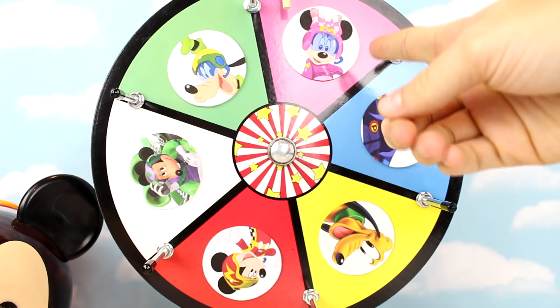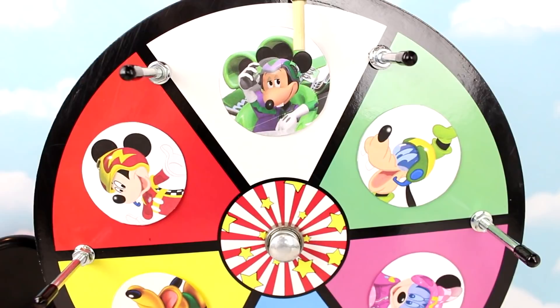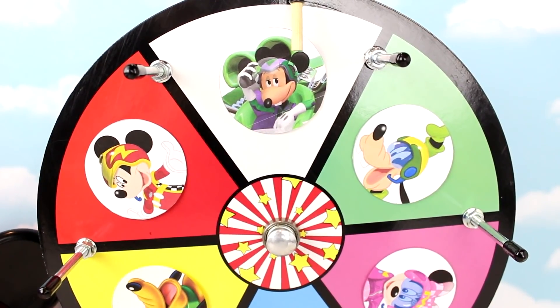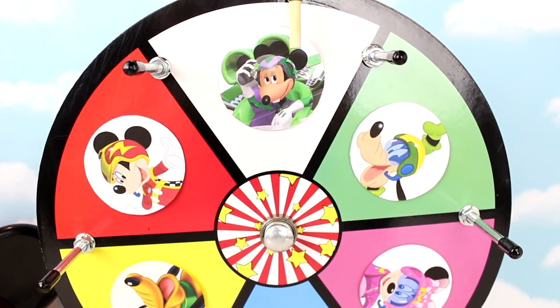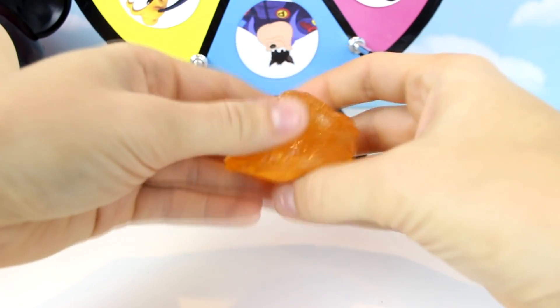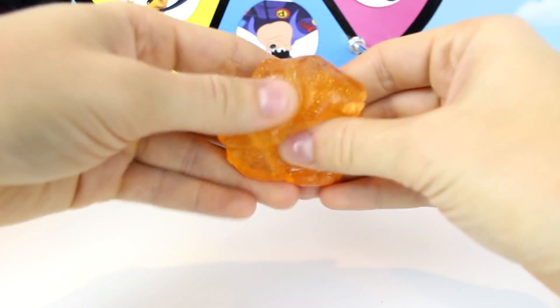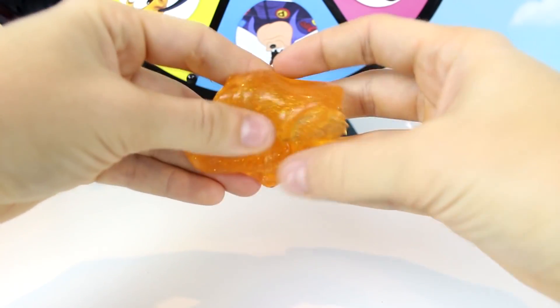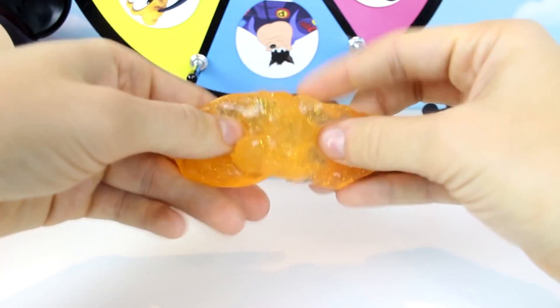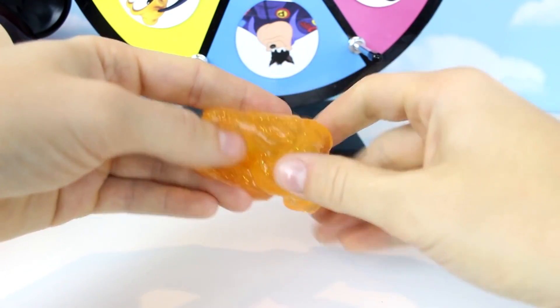It landed on Minnie Mouse again, so let's try another spin. It landed on Mortimer Mouse, one of the bad guys. I wonder what he brought us — can you guys guess? If you guys watch our videos, you know that our villains like to leave us slime, and that's what Mortimer did. Let me know in the comments if you got it right — put 'I got it.' And don't forget to give this video a big thumbs up.